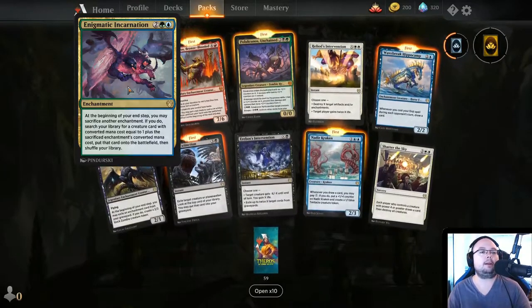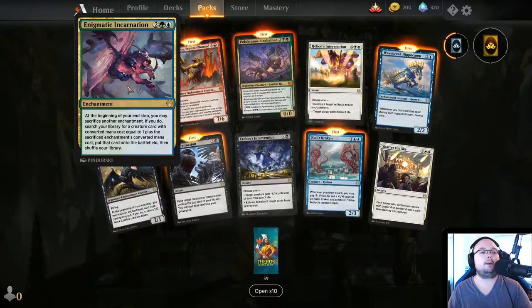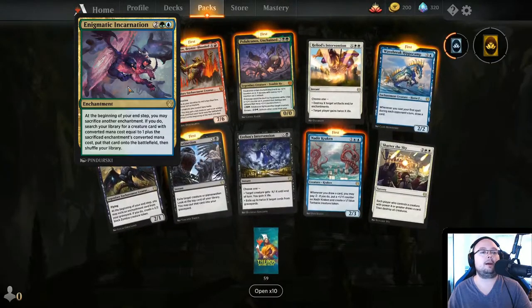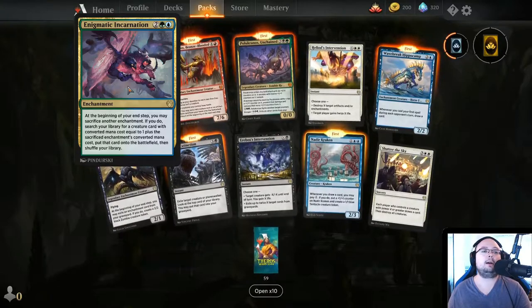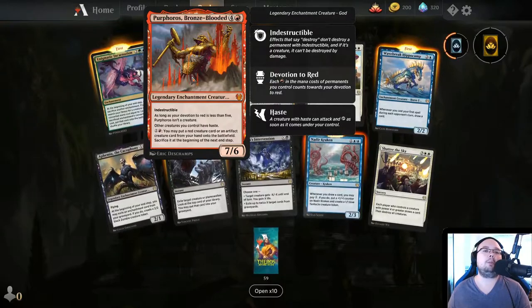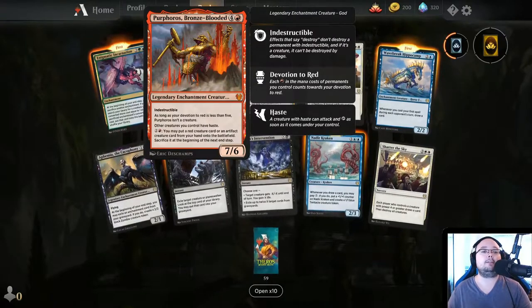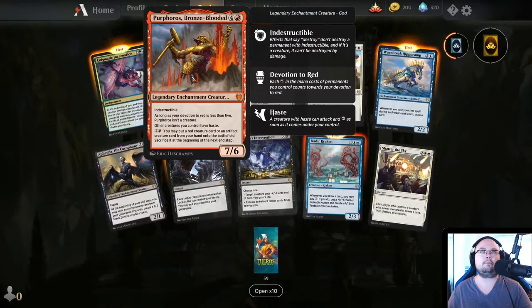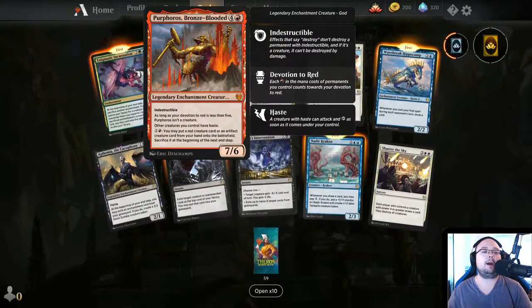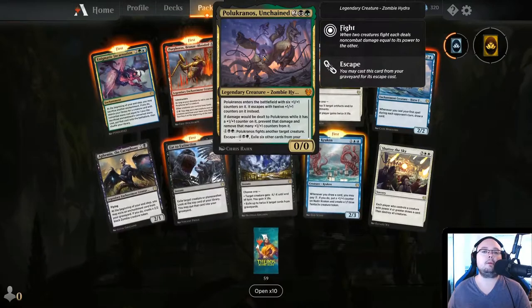Enigmatic Incarnation — 4 mana. At the beginning of your end step, you may sacrifice another enchantment. If you do, search your library for a creature card with converted mana cost equal to 1 plus the sacrificed enchantment's converted mana cost, put it onto the battlefield. This is cool, I like this. Purphoros, Bronze-Blooded — 5 mana, 7/6, Indestructible. As long as your devotion to red is less than 5, Purphoros isn't a creature. Other creatures you control have Haste. For 3 mana, put a red creature or artifact creature from your hand onto the battlefield — sacrifice it at the beginning of your next end step.